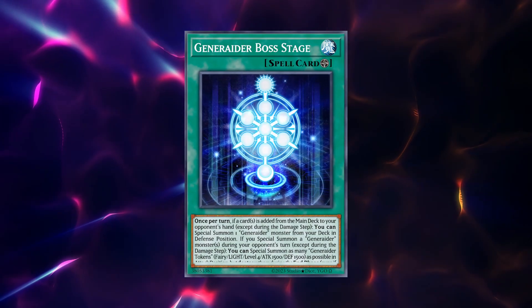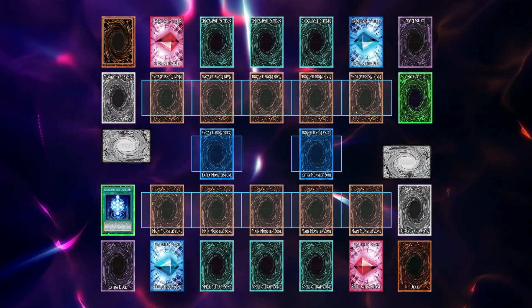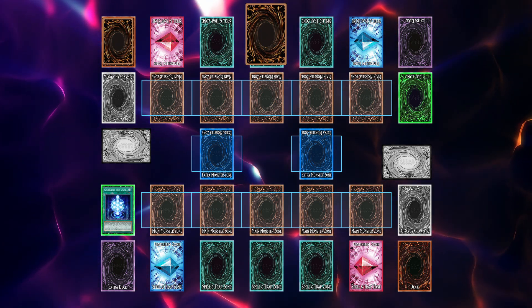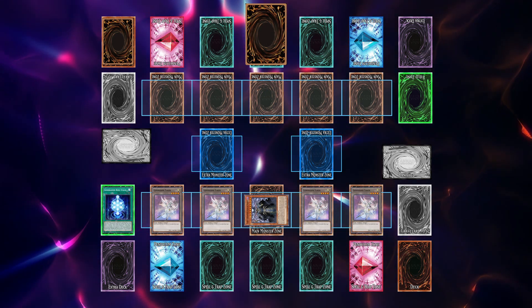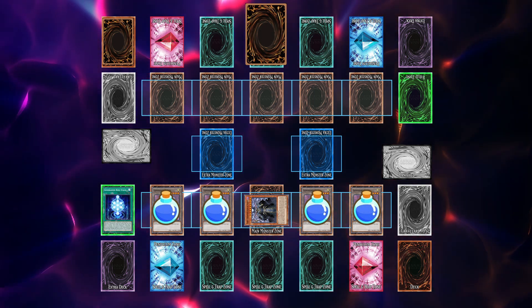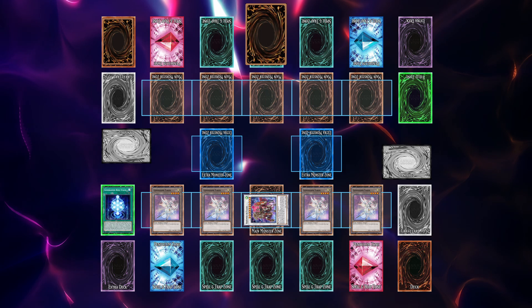Now let's talk about the heart of the deck. Generator Boss Stage is one of the best field spells in the history of Yu-Gi-Oh! On a soft once per turn, this card allows us to special summon a Generator monster. On a hard once per turn, when a Generator monster is special summoned, we can special summon as many Generator tokens as possible. This field spell is insane — it gives us the mana we need to use our monsters' effects, and if it resolves, worst case scenario, it gives us tokens off of nothing.